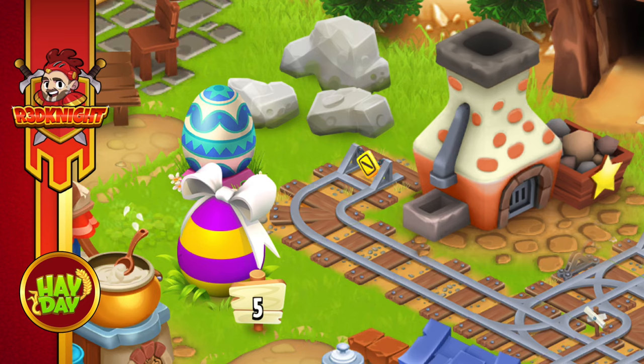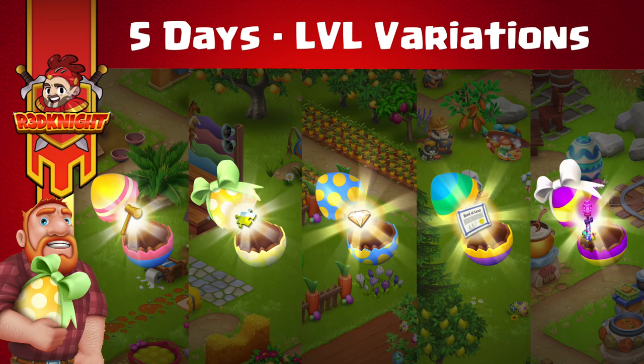Right, let's get to the spoilers. As you can see from this image, this is an example of what you might be getting. Day one: mallets. Day two: puzzle pieces. Day three: diamonds. Day four: deeds. Day five: a beautiful decoration. I do like the decoration — it's that beautiful Easter light that we're getting within the game, but what does it look like within the game itself?